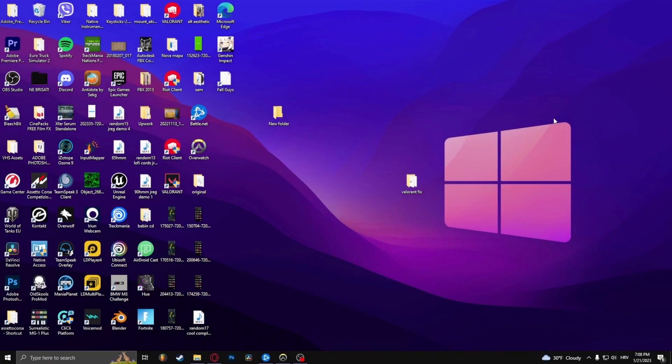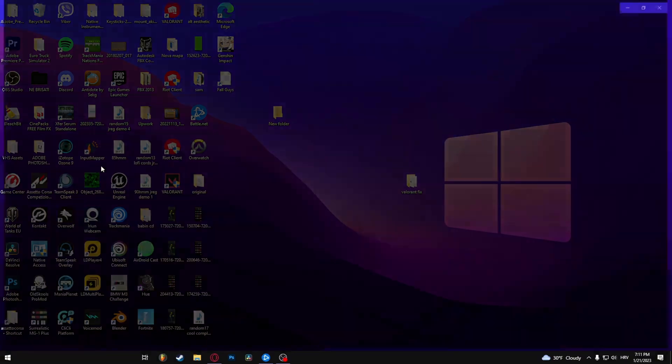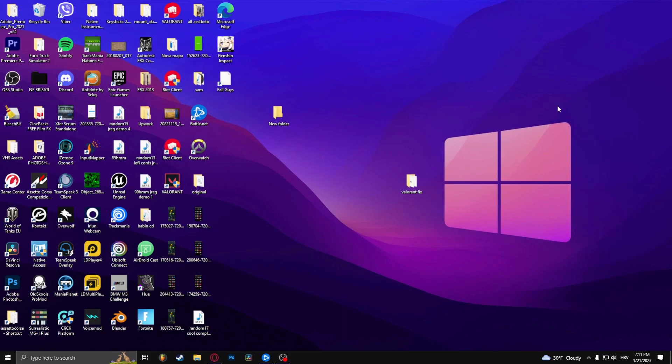How to fix the black screen in Overwatch 2. When I had this problem, I just had to update Overwatch 2 and the problem was fixed. If it's not fixed already, try to update Windows. You can do this by typing in 'check for updates' and clicking the button 'check for updates'.